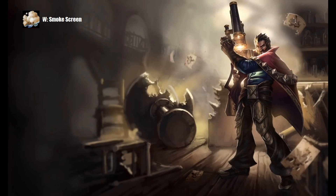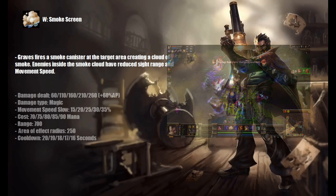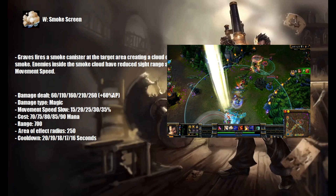Graves' W is called Smokescreen. Graves fires a smoke canister at the target area, creating a cloud of smoke. Enemies inside the smoke cloud have reduced sight range and movement speed. This skill can be used to set up ganks, block off enemy paths, slow enemies, or simply to escape.